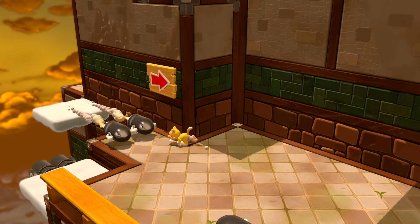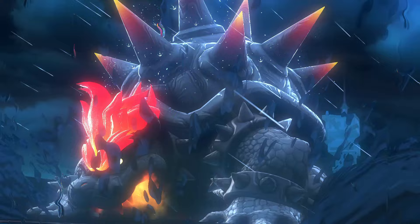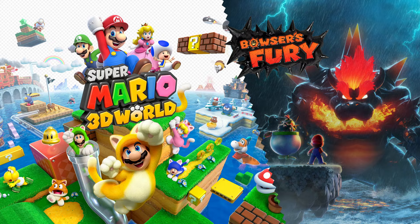The speed, climbing skills, and claws of a cat. Now you and Mario have the paws and the power to tackle this adventure, plus a whole lot more. This time, Bowser's bigger, badder, and madder than ever in Bowser's Fury. Two adventures in one game: Super Mario 3D World plus Bowser's Fury.